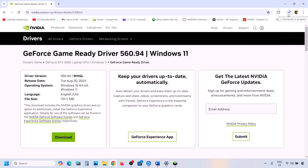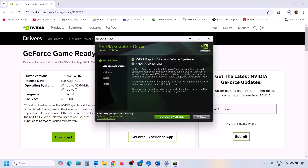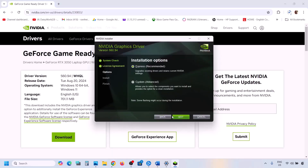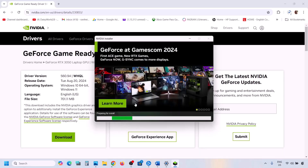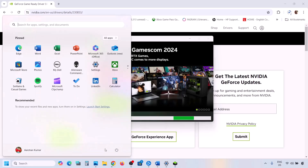Once the download is complete, run the EXE file. Click Agree and Continue, then select the Custom option and click Next. Make sure to check the box that says 'Perform a clean installation,' then click Next. Once the installation is complete, restart your computer and after the system restart launch the game and check.